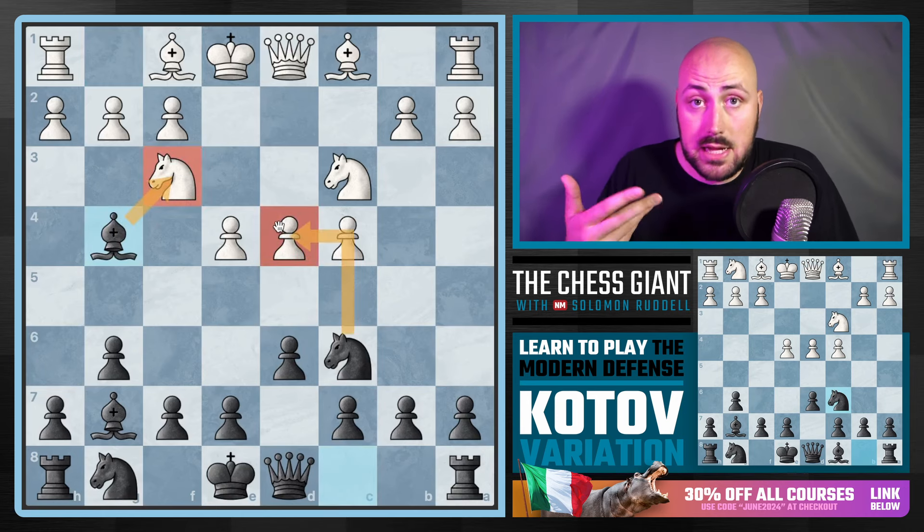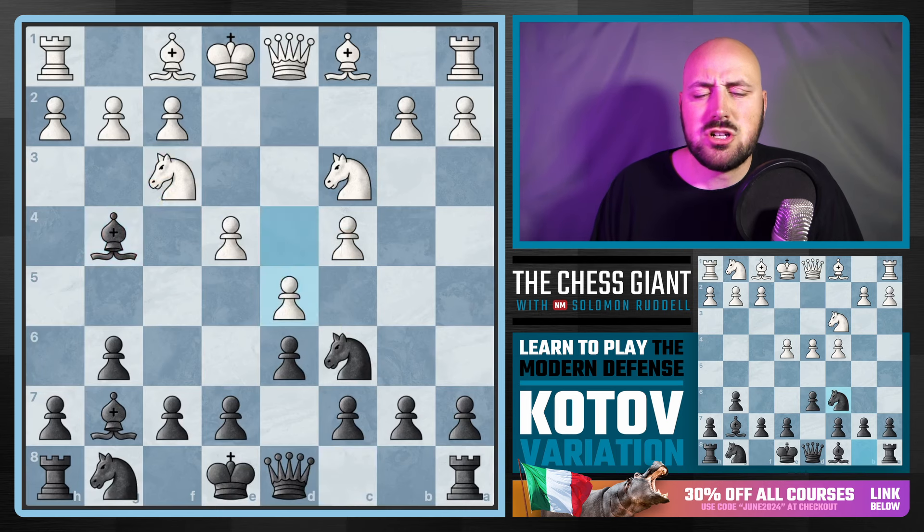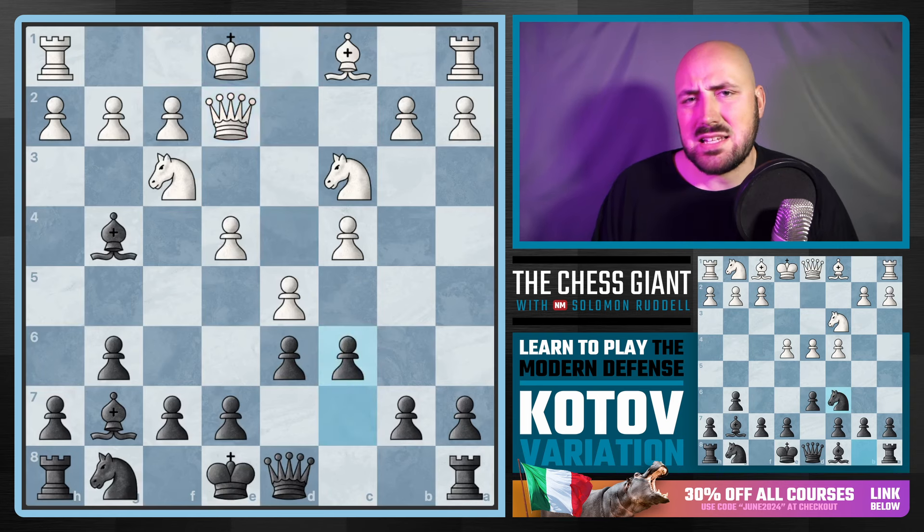Even if it's our move, we could just take on D4 right now. So White needs to figure something out. If you push your pawn to D5, Knight D4 — centralize that guy. Bishop E2, we could snatch off that Bishop. Play a move like C6, just start chipping away at that center — a Pirc-style idea, giving this Queen some leverage as well.